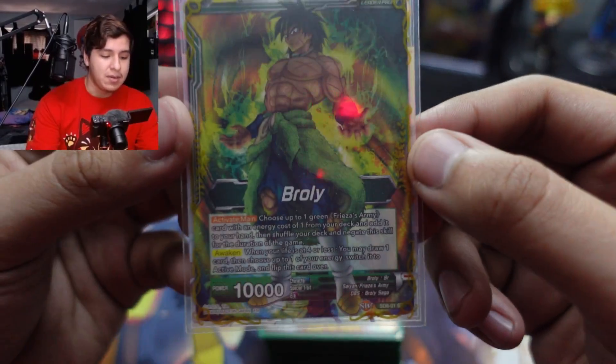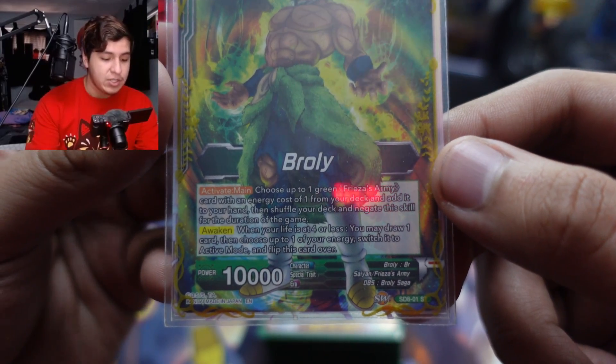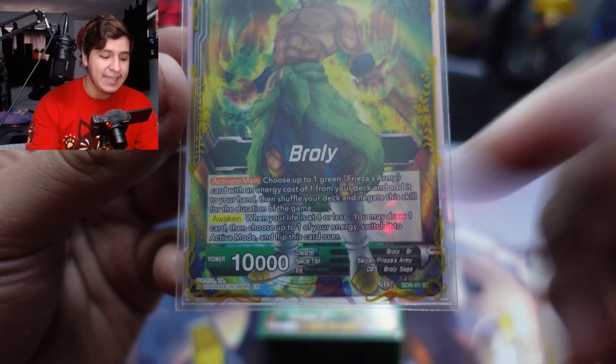If you don't know what the Starter Broly does, here's what it is. Active main, you get to choose up to one green Freezes Army card with an energy cost of one from your deck, add it, and negate this skill for the game. Very solid — so you get your one-drop.